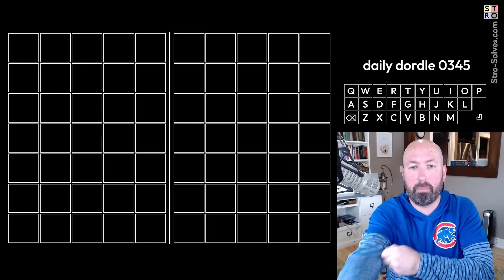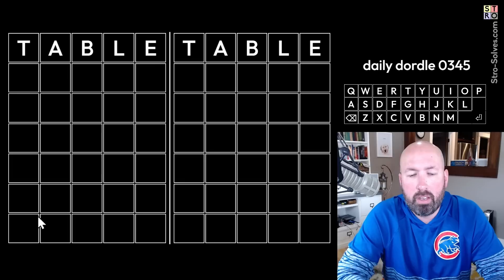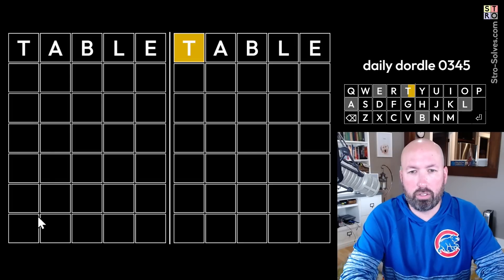I actually think 'table' and 'rosin' is a decent two-word start. It's going to have four of the vowels, and it's going to have all of the R, S, T, L, and E — actually the Wheel of Fortune letters. So several good letters. I think it's pretty good for a two-word start.